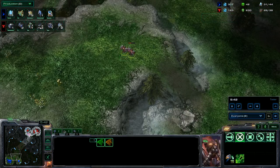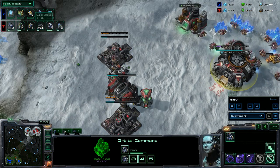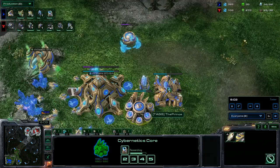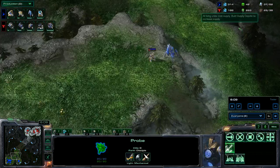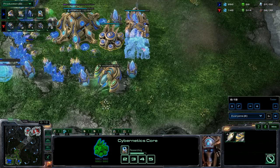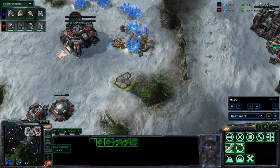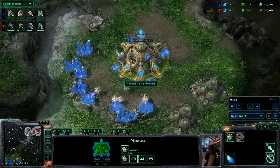That was pretty bad because my tech is pretty far behind compared to his. He's not getting a factory right now, just getting extra racks, which isn't a real problem. He should be getting a factory any time now, though. I've got this Zealot and Stalker positioned here, two Gateways, and I'm going to start adding more. Also Chronoing out probes because I need probes for money. Those Reapers got around here — I responded far too late.